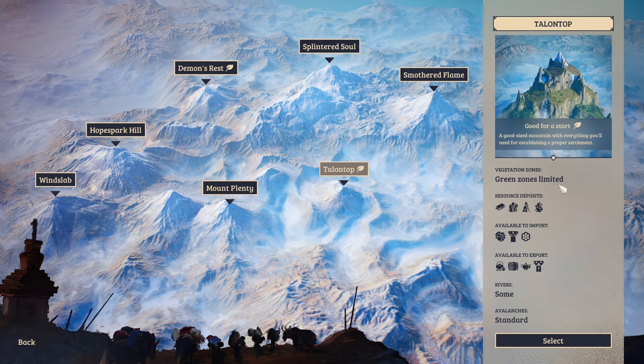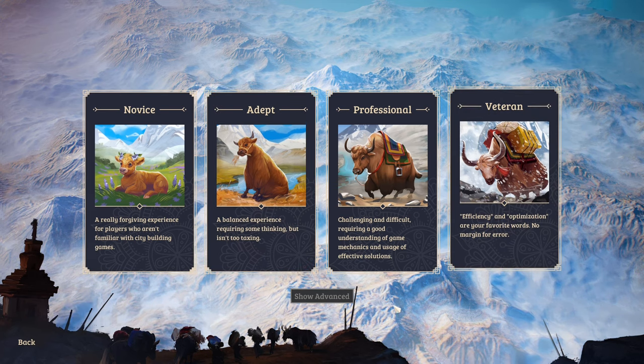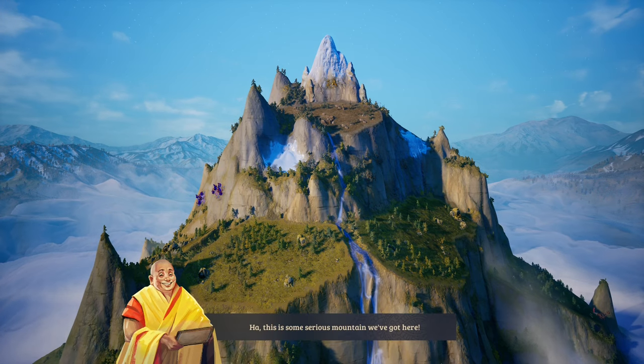Looking at the map options, these two leaf icons mark the beginner maps — more recommended for starting out. For our first trial, we're going for Talontop: a good-sized mountain with everything you'll need for establishing a proper settlement. Vegetation zones are limited green zones. Resources include copper, rock crystals, salt, and gold. We can import wool, painted cedar, and incense, and export utensils, fodder, butter tea, and ornamented cedar. So we import painted cedar and turn it into ornamented cedar. There are reavers and a risk of avalanches. We'll go with Adept difficulty for this first map and move to higher difficulty on the next one.